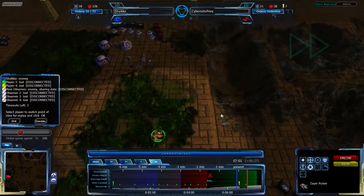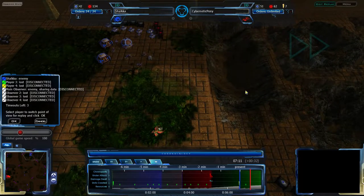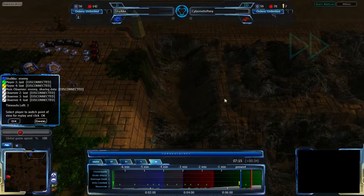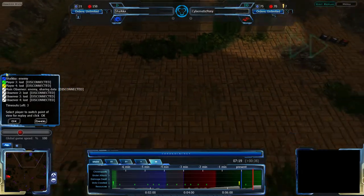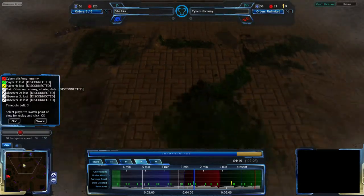I would recommend Cybernetic Pony instead put his Zion Pulsar down here, possibly in this little ravine, or over here and then teleport it over when the time is right. Shalka, however, has not spotted it yet — or apparently hasn't spotted it — he certainly doesn't seem concerned.